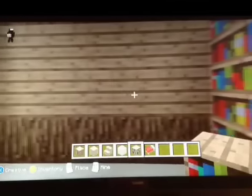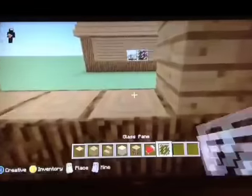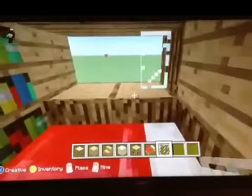Then do your interior — get some bookshelves to make it look a bit cozy, place your bed, and put windows in. Use glass panes if you want; I think they look better than normal glass blocks.